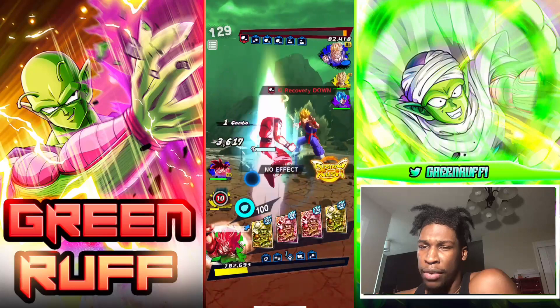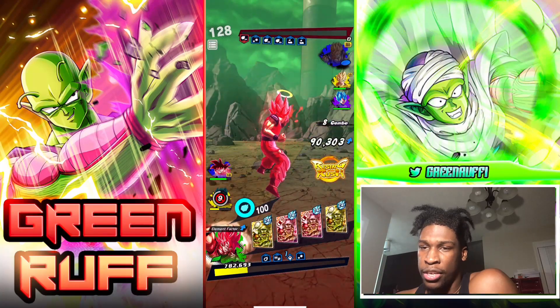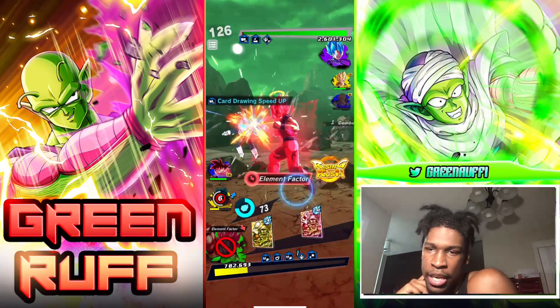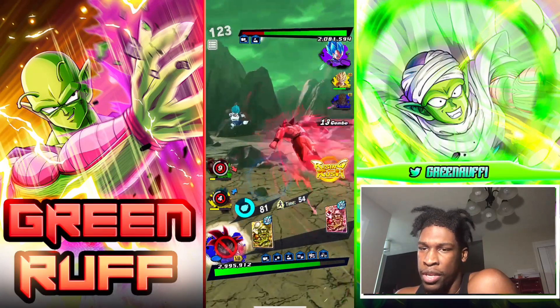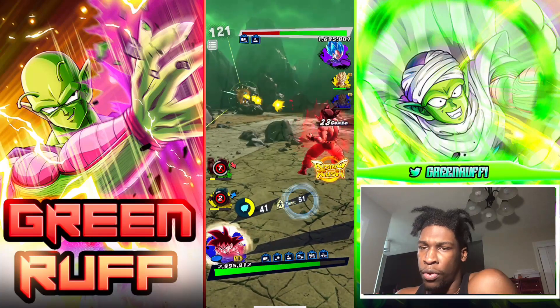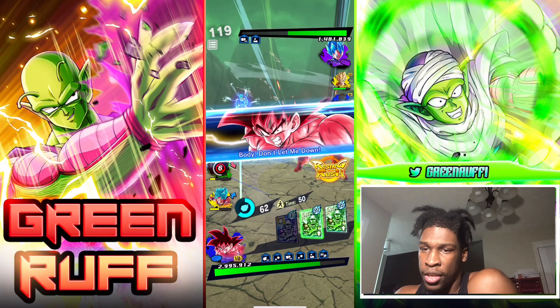Bardock barely takes out the Super Saiyan team and we tap him out right there - I thought that was going to kill but it definitely does kill. Now it's a 3v2 situation. I dodged there but he caught me lacking the sidestep, then I go to Kaioken Goku just to show off what he can do. I'm just waiting for the time count for Kaioken Goku but it's just a little bit too long.